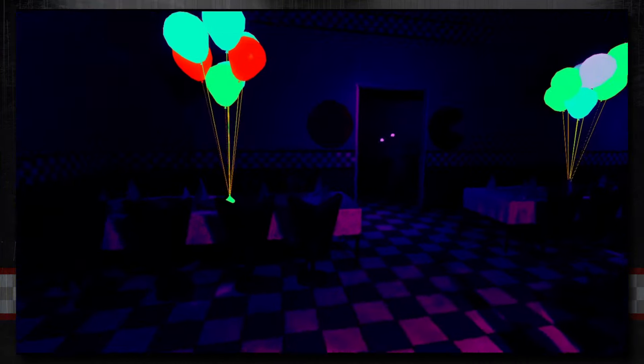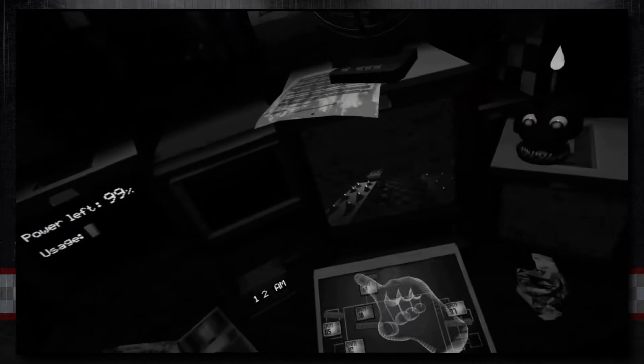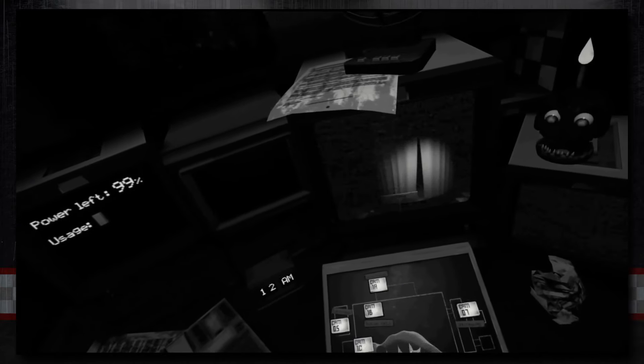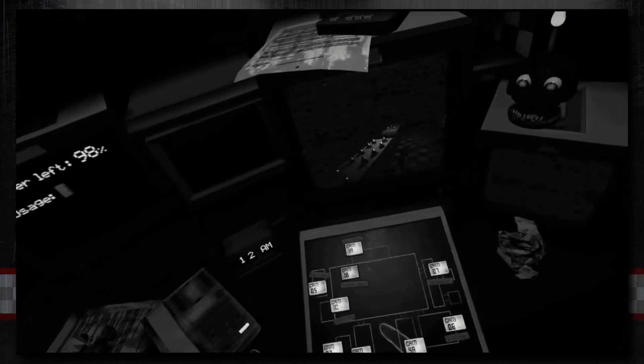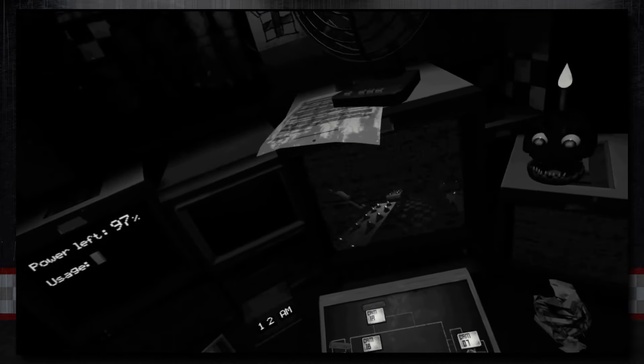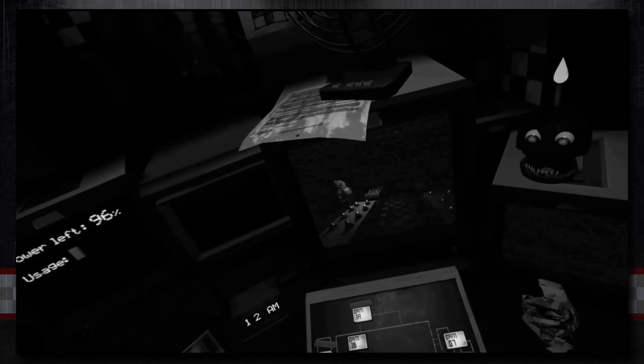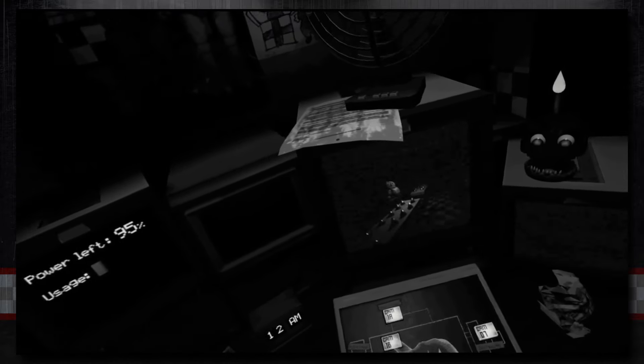Something neat that Help Wanted does for variety is that standard mode consists of four levels per game. So for FNAF 1 through 3, a standard run is only four nights. The fifth night of each minigame is under a harder difficulty mode called Blacklight, which changes up the aesthetic of the game. Each section and level has some neat little quirk about it alongside changing the aesthetics. So for FNAF 1's Blacklight level — it's a bit underwhelming.